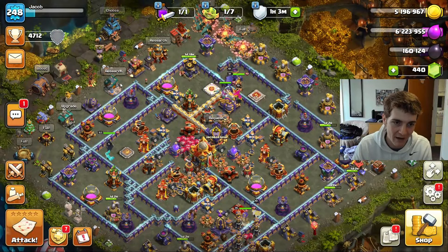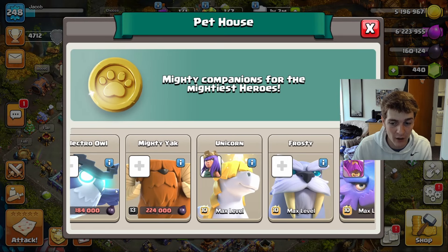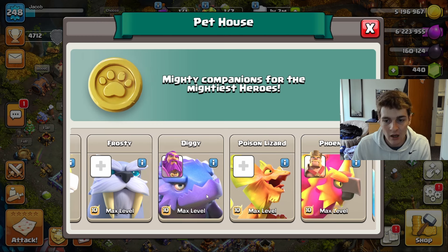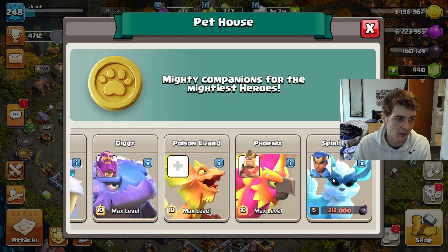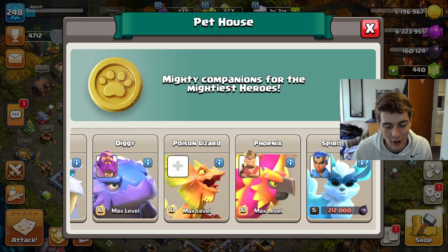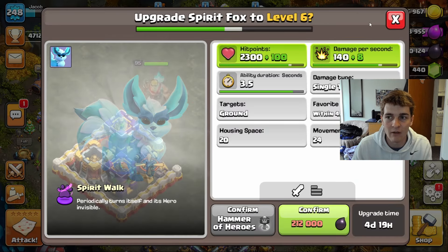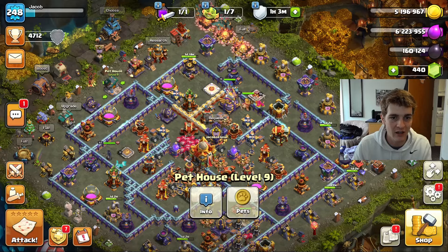That'll just leave the King four levels off max. Over in the pet house, I've done a decent job upgrading the pets I utilize — the unicorn, Diggy, poison lizard, phoenix. I'm still working on the Spirit Fox, which will greatly help me not having to use hero potions or power potions in clan war. We're five levels off on that one.